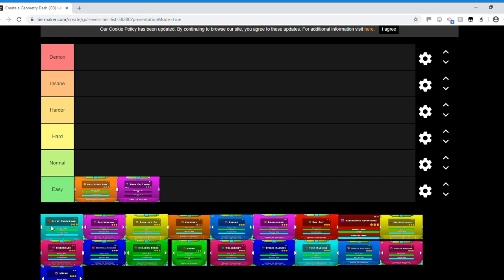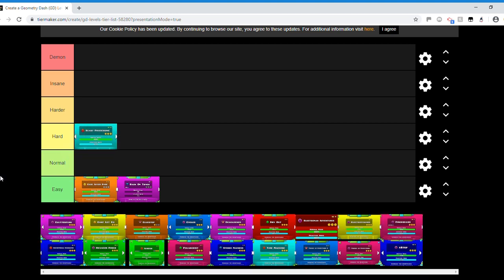Blast Processing I'm going to put in the hard category. Almost everything about it is easy except for one part — the UFO. The UFO timing parts in Blast Processing are very tricky for a level of its caliber. Overall the level is easy, but the UFO parts bring it up much higher in difficulty.